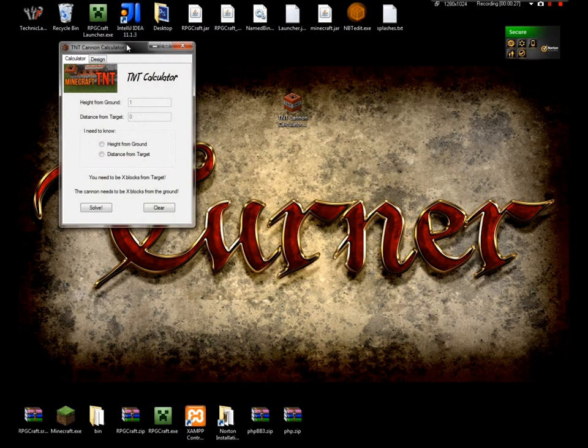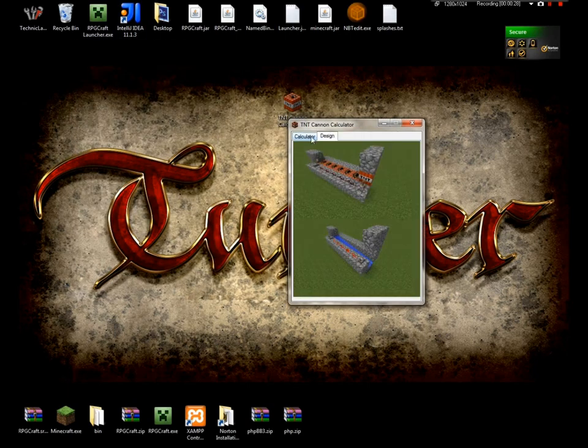There's a little splash screen. It's version 2.0, because now there's tabs. And the mathematics behind it only works with this design.